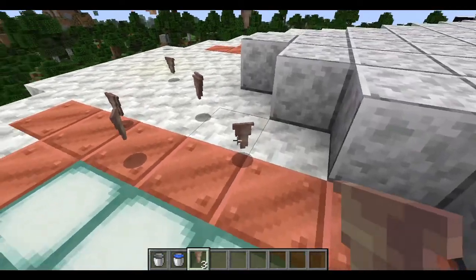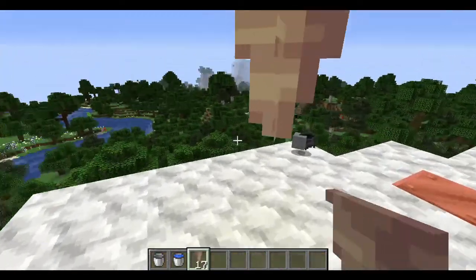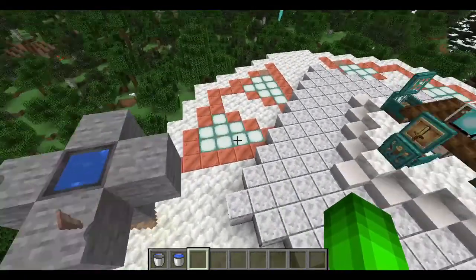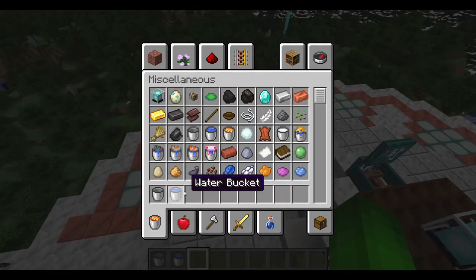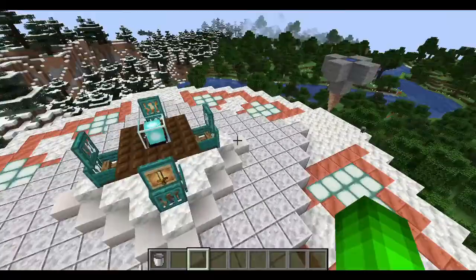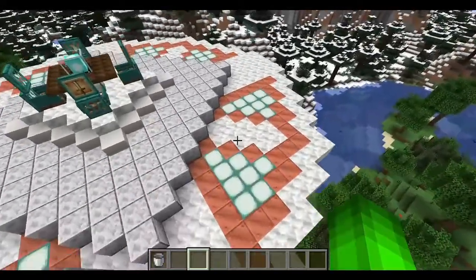Do these things not look like rusty hoppers? Leave a comment down below if you think so. Yes, it is bleeding the cauldron dry ever so slowly. So you could put this under a friend's house, bleed their cauldron, and get away with it. Let's go to the next thing.